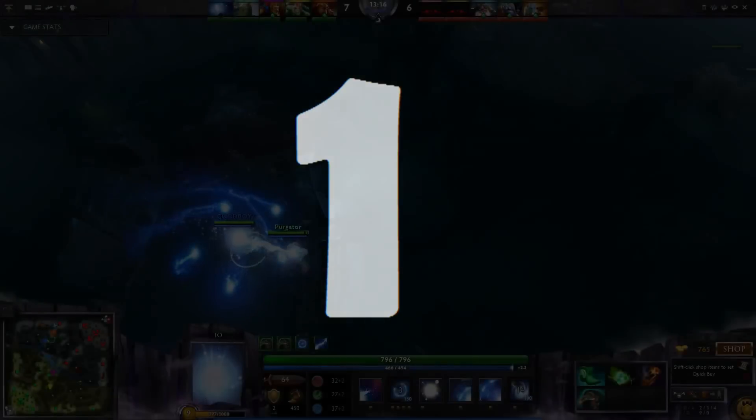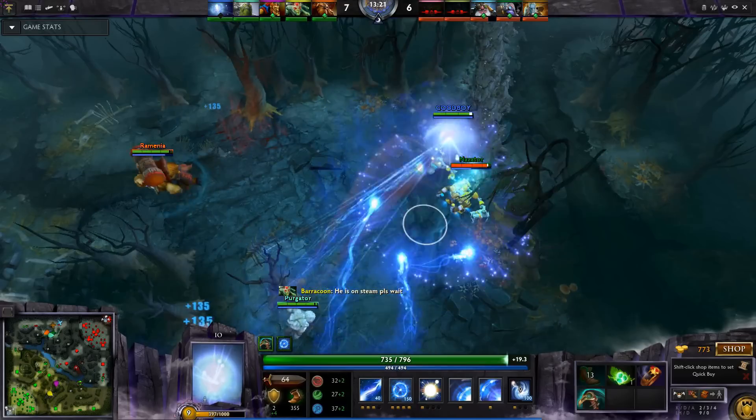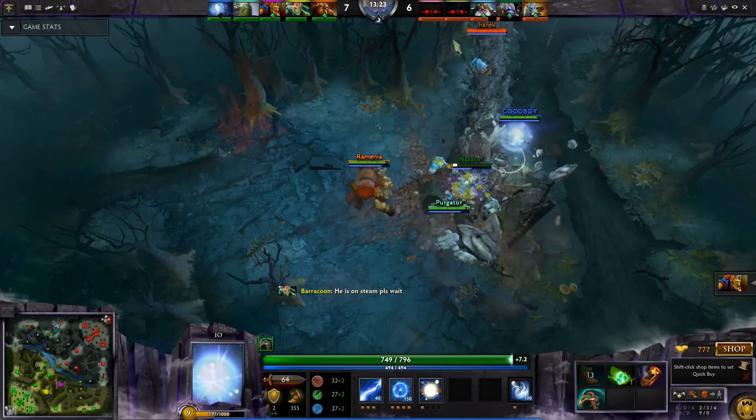But of course, the most popular at number 1 is Tiny and Io. Whether it's Overcharge with his growth or just a good old-fashioned throw and nuke — they're an excellent pair.